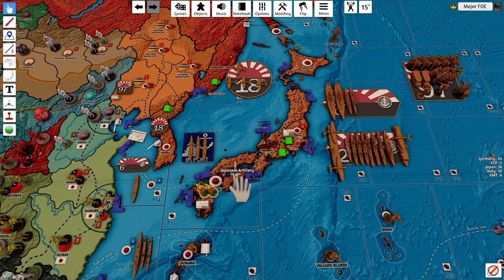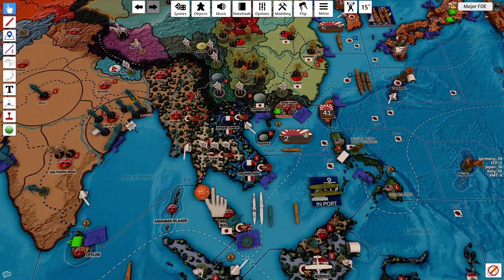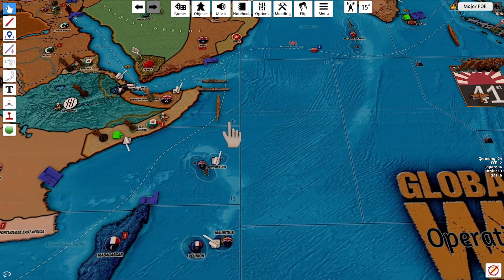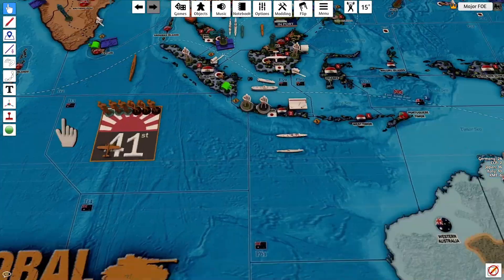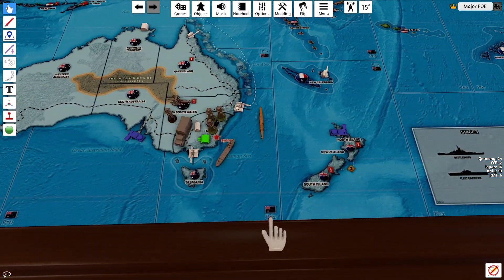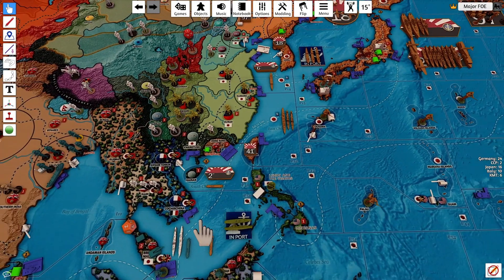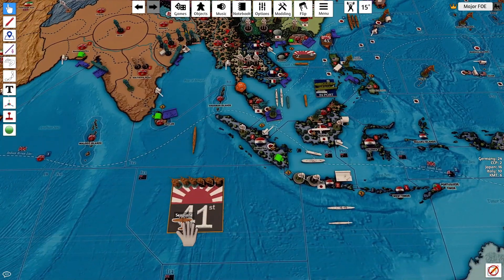Quick unit recap: Siam got its recruitment roll — two infantry and a militia in Siam. They still have their torpedo destroyer and destroyer in P50. We have a sub in I-4, a sub in I-12, a sub in P72, a coastal sub in P50, and a coastal sub in P41.